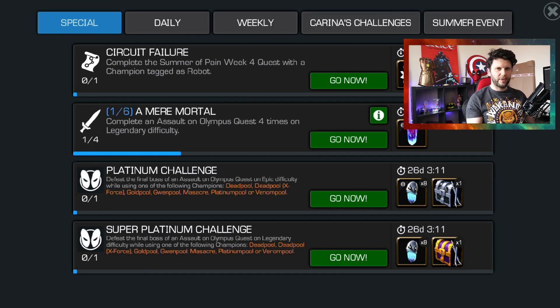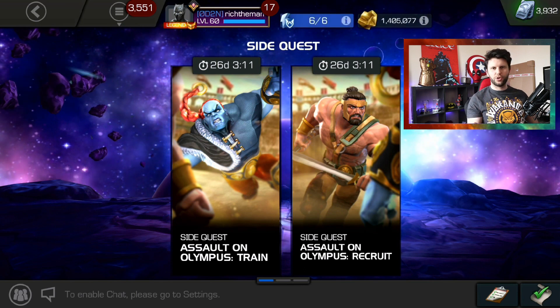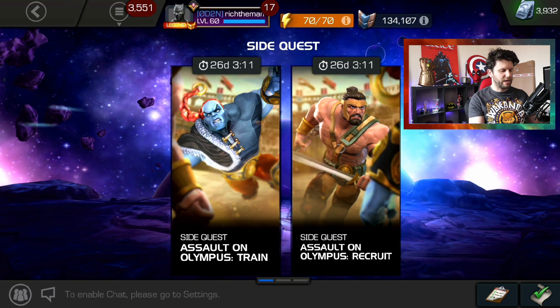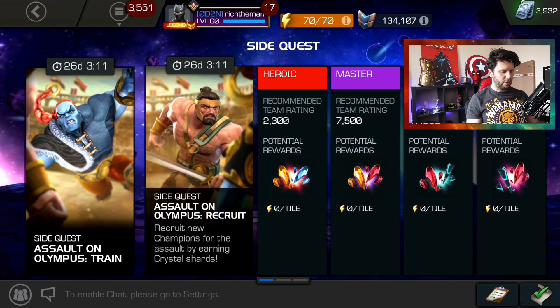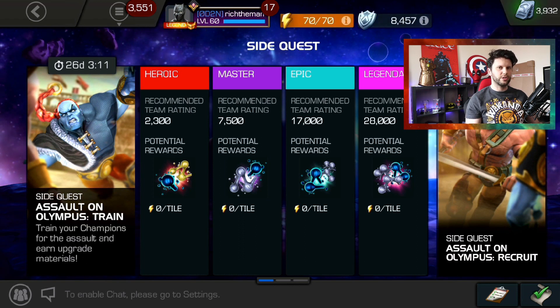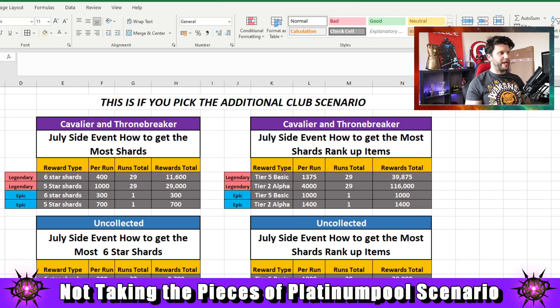I've done those two scenarios and broken down the more spicy rewards. I've also included Uncollected - what you get this month - and the fact that you can come close as an Uncollected player to getting over 8,700 six-star shards. Each day you have a choice: you can collect your clubs and then go in at one time, spending them on either the shard option - which is Recruit - or Train, which is the rank-up material option. Two options of grind.